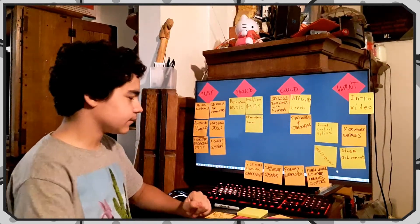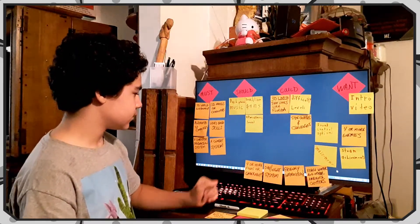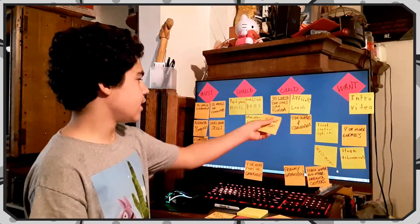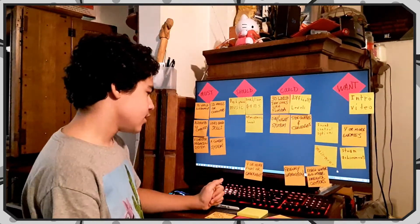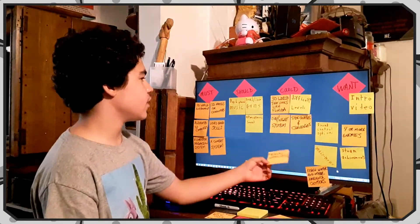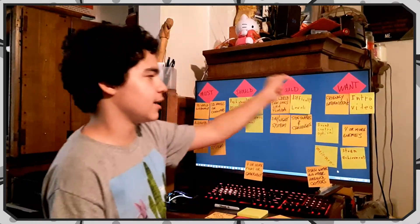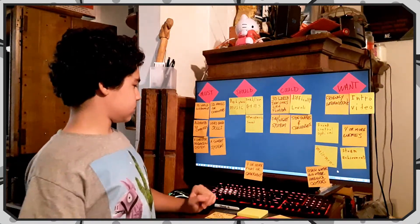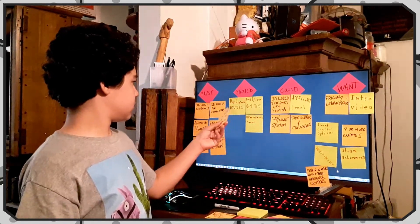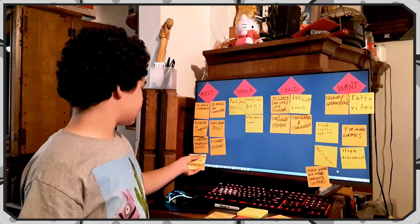A combat system — yes, in a survival game there's always combat, so that's a must. Day or night — let's put that in 'could'; if we get to it we can do it, but it's not mandatory. Friendly interactions — that's a 'want to do,' it's not really necessary. Four or more enemies — let's get that into 'must.'